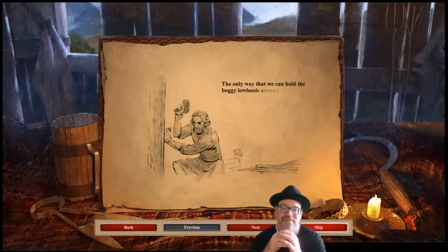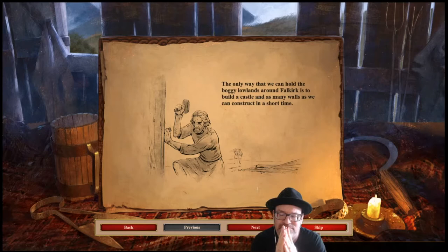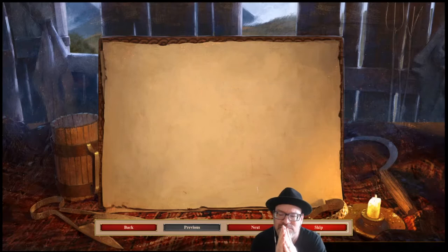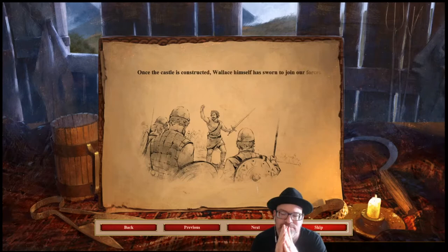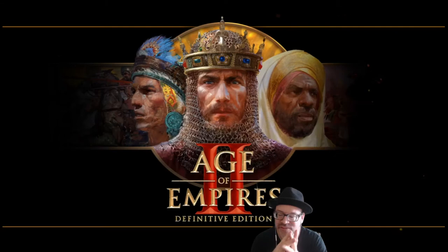The only way we can hold the body lowlands around Falkirk is to build a castle and as many walls as we can construct in a short time. These fortifications will protect our captain as we construct siege weapons to assault the English castle. Once the castle is constructed, Wallace himself is sworn to join our forces. Together we will attack Longshanks and his English troops.